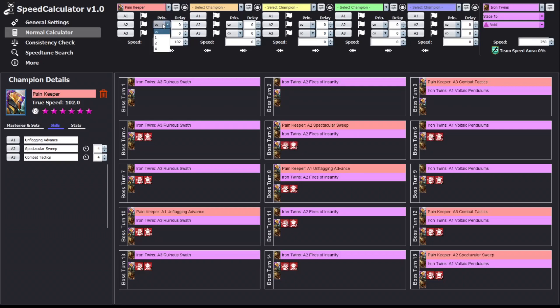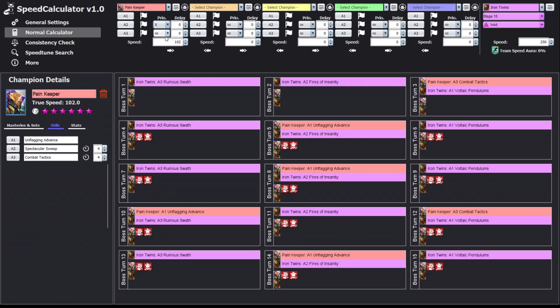Priorities work just like in the actual game: press one for priority one, two for two, and press X to turn it off. We also have delays — the delay only goes up to seven because this software is designed for full auto compositions. A delay of seven would be manual, not full auto, so keep that in mind. The calculator always aims for a full auto team, but seven turns of delay is pretty generous and enough for most cases.